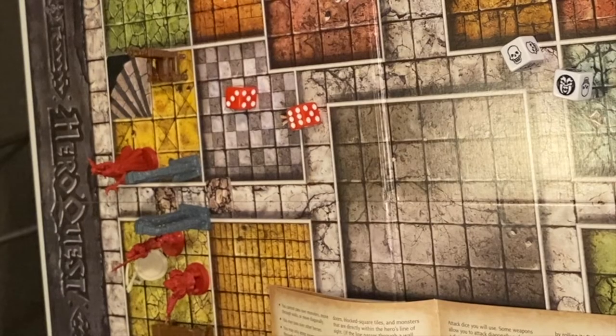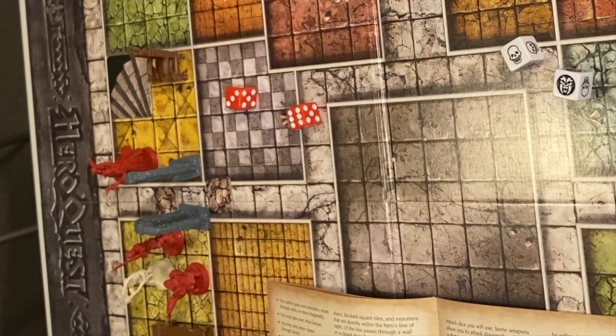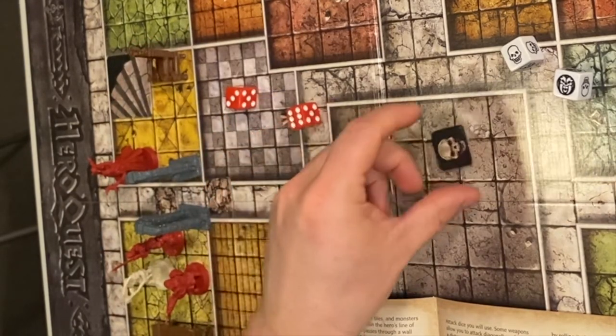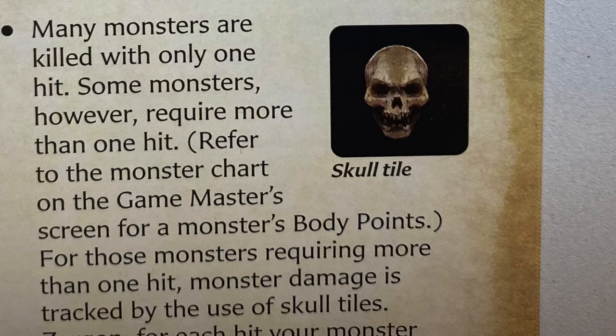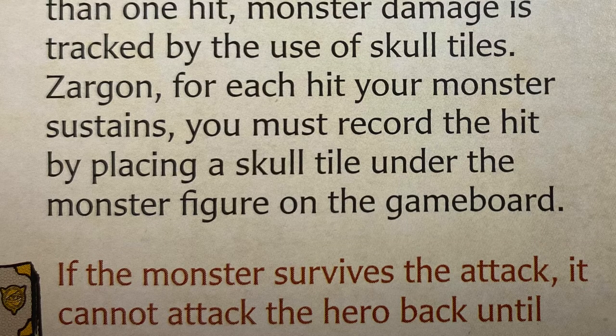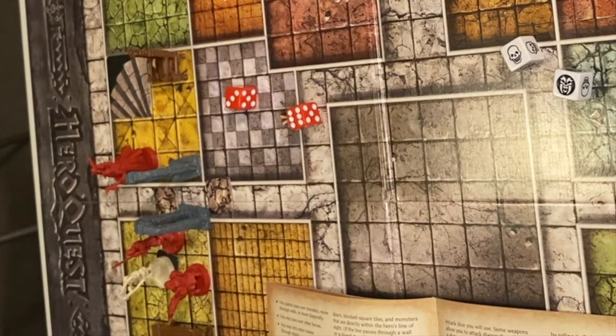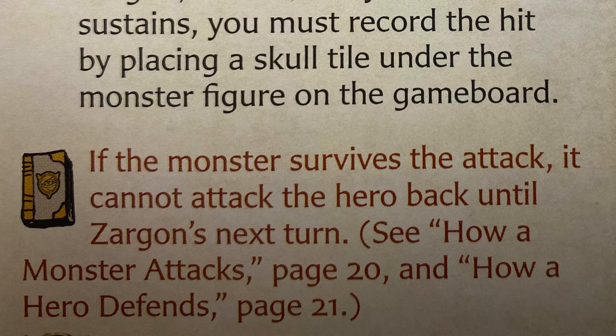For monsters requiring more than one hit, refer to the monster chart on the game master screen or the monster's body points. Monsters' damage is tracked by each hit — you must record the hit by placing a skull tile under the monster. If the monster survives the attack, it cannot attack the hero until Sargon's next turn. A trip to the armory: as a hero you may collect valuable treasure such as gold coins during a quest. Between quests, you may use gold coins to purchase powerful weapons and protective armor from the armory.